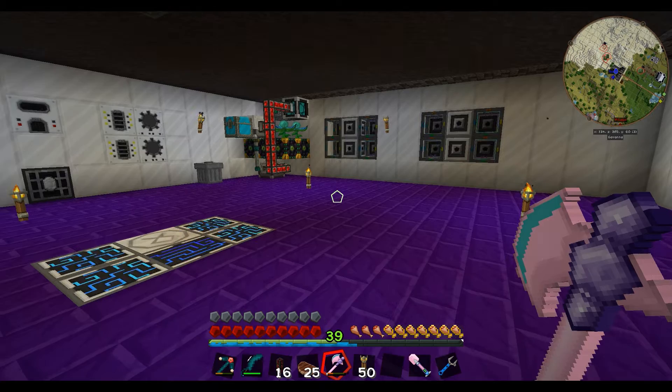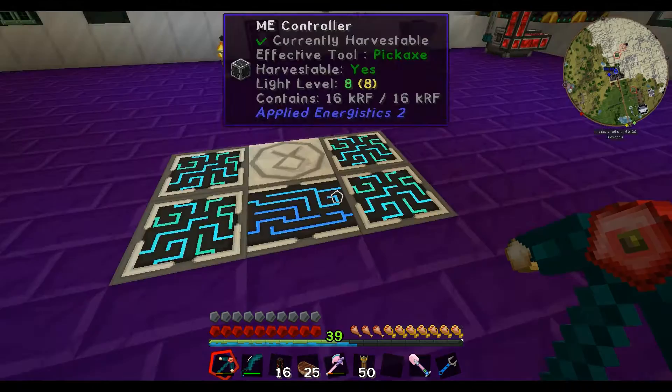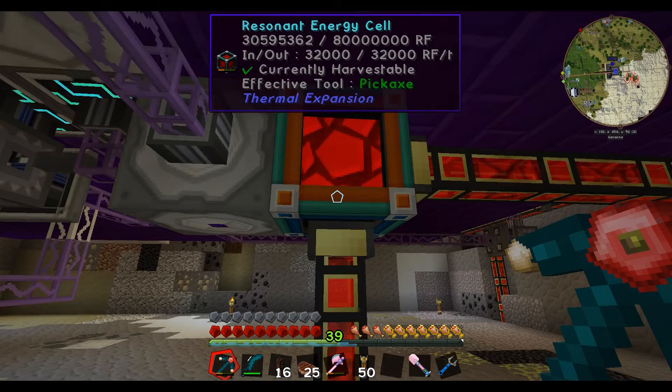Hey guys, welcome back to Mod Source 2, this is Casual Kiwi. This episode I want to quickly show off a couple of things we've made. I've gone ahead and made this AE2 room downstairs in the basement. We've got a few controllers here, and if we duck down below we've got our resonant energy cell which I went ahead and crafted — a big beastly thing.